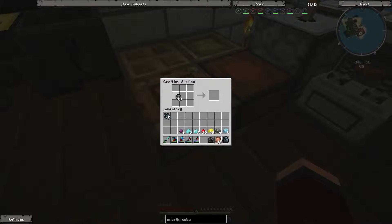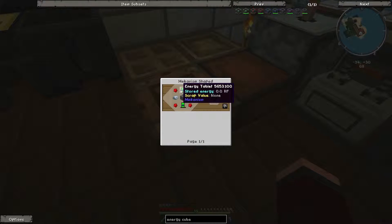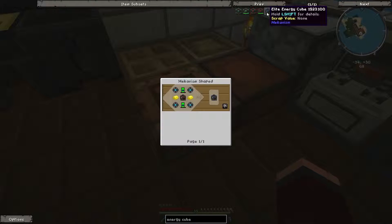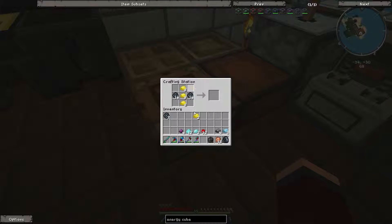So, we have our energy tablets — eight of those. Goodness, that's a lot. I've accidentally just packed those on there, don't want to do that. Let's try and keep those separate. So the first one is the steel casing, and that was steel ingots like this.